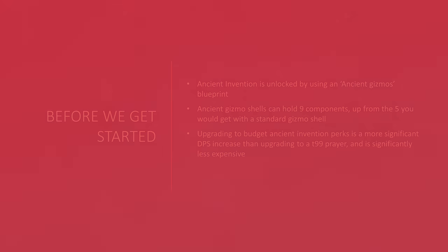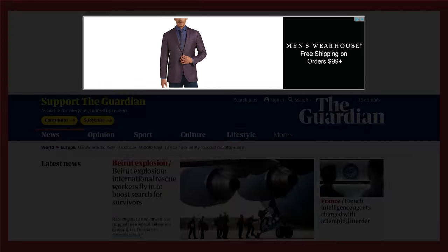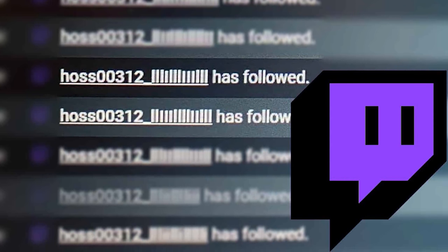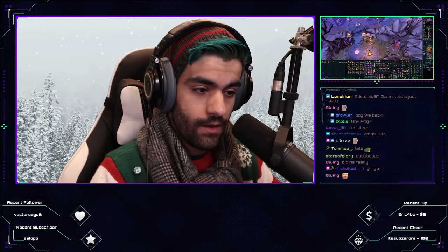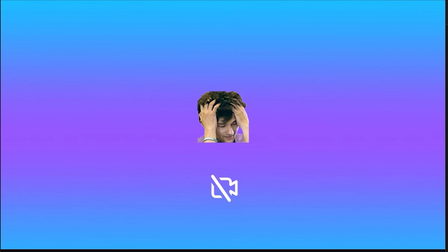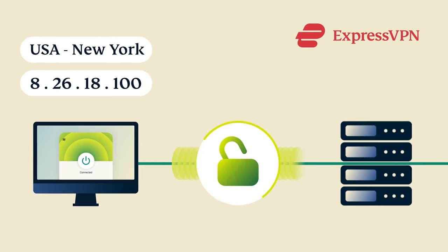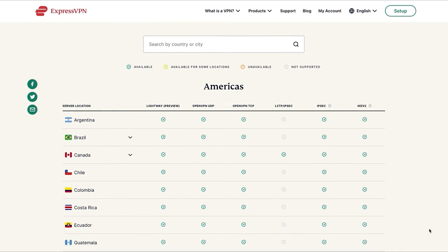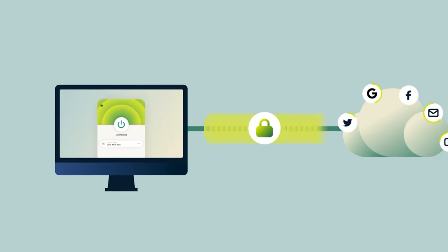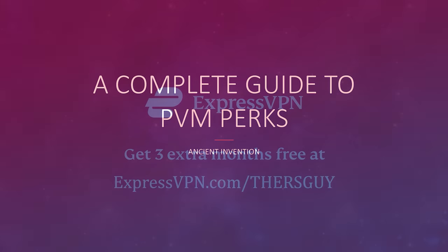Before we augment our gear, let's talk about augmenting our browsing experience. This video is sponsored by ExpressVPN. When you browse the internet, your ISP can legally sell your data to ad companies, and private information like your IP address can be stolen extremely easily. A series of IP grabber bots attacked Twitch and were able to gain access to your IP address the moment you clicked on their profile. In the wrong hands, your IP address has information about your location and opens you up to a potential DDoS attack. ExpressVPN prevents the sale of your personal data by encrypting everything you do on the internet and routing it through their servers, and allows you to swap your IP address to any of 94 different countries. Find out how you can get three months of ExpressVPN for free by visiting expressvpn.com/drsguy or by clicking the link in the description.